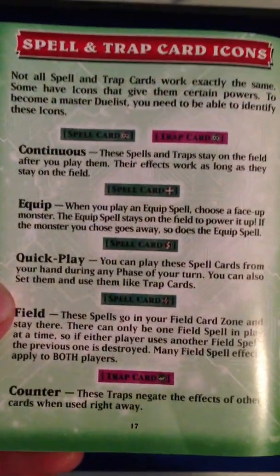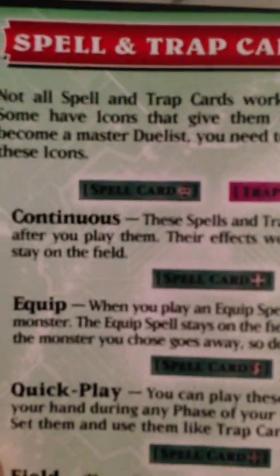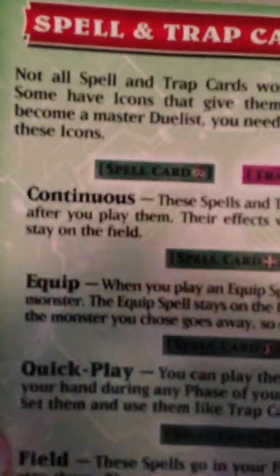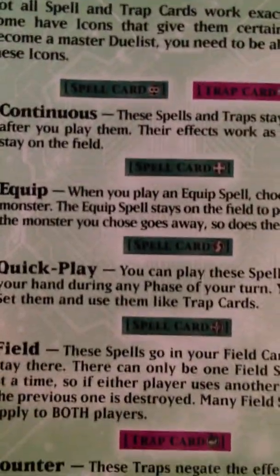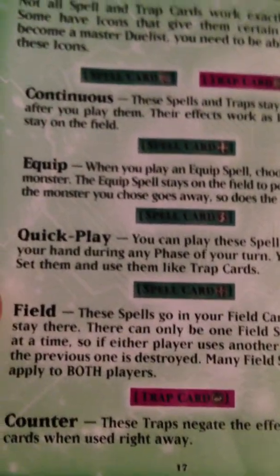Looking on the other side of this page, it actually tells you which one is which with their little symbols — like continuous right there. And equip and quick play will have that little lightning bolt.